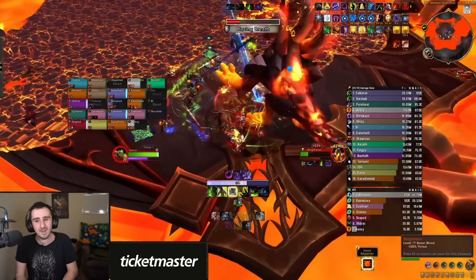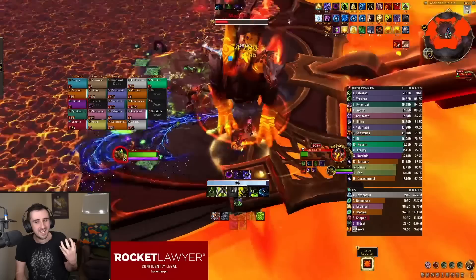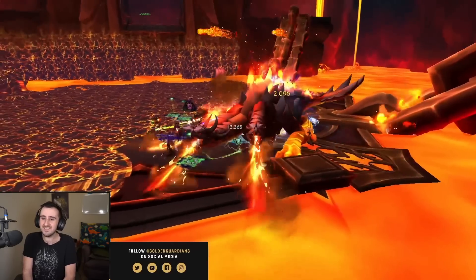A few other things we tested about this boss: you can drop the circles out in the lava, and that actually does work. You won't even get a stack from dropping them out there, but you'll take quite a bit of damage from the lava for doing it. So that is a viable option.